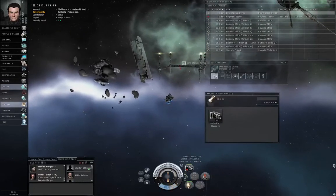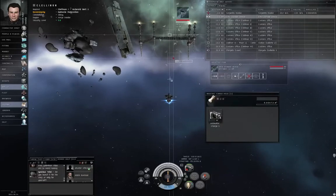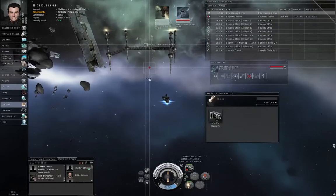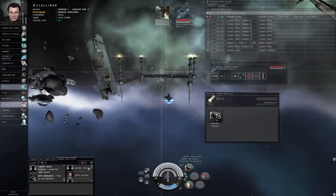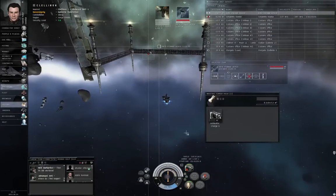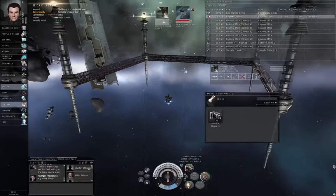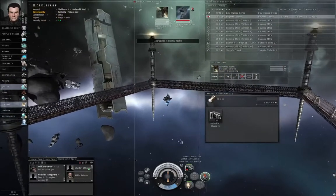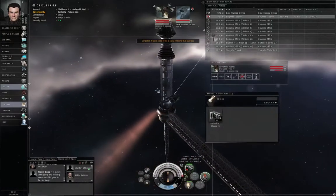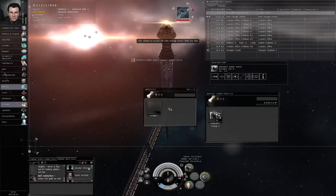Left-click the data storage device and click approach. Let's lock both the data storage device and the Serpentis Rookie. Our weapon is only effective out to two kilometers. The codebreaker is effective out to five kilometers, so we'll probably come in range of the data storage device first. With the white triangles surrounding the data storage device, activate the civilian codebreaker. Then left-click on the Serpentis Rookie, let's approach the Serpentis Rookie, and let's hit F1 on the keyboard. That causes him to explode. Let's left-click the wreck, open the wreck, and grab the loot.